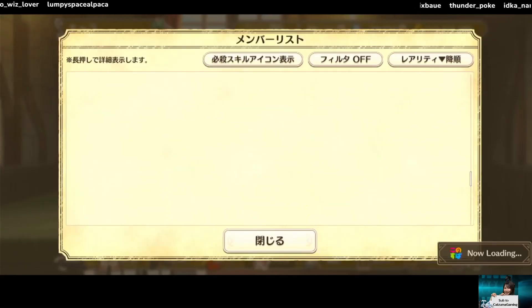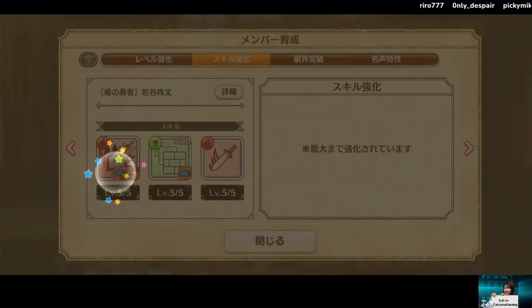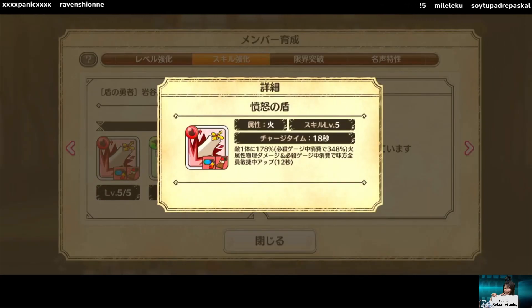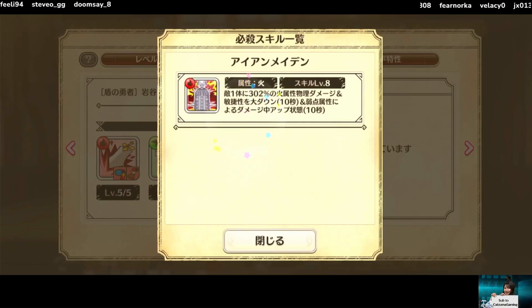Now let's talk about the collab units themselves. First we have Naofumi together with Aqua in part one. He has a skill that gives gauge up and also blocks wind damage, which is good if the enemy is actually wind, but if the enemy is for example Shogun it does nothing. His second skill deals more damage if it can consume gauge, and if it can consume gauge it will also apply a tier 2 speed to the whole team. You normally want to use that skill first. His ulti is really good — 302 damage — and applies a tier 2 ratio to the enemy and also applies a tier 2 or tier 3 slow down to the enemy boss.